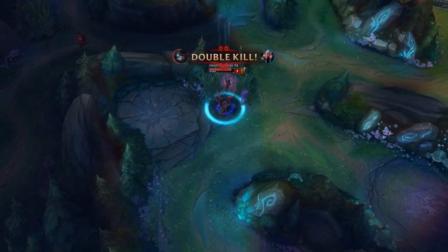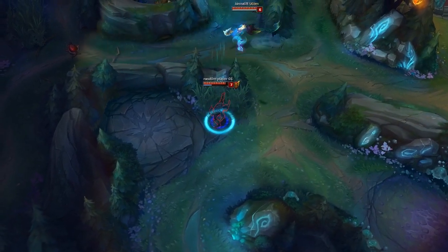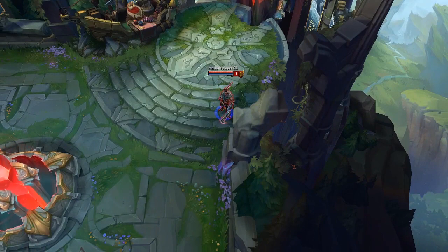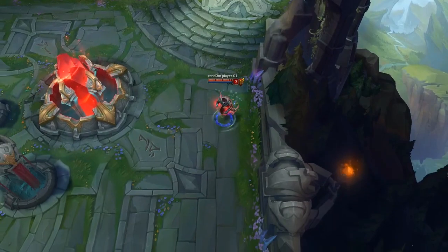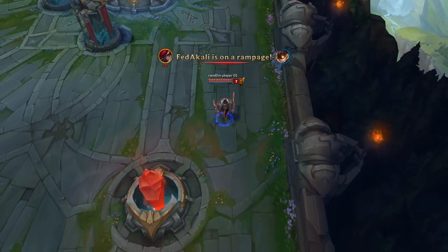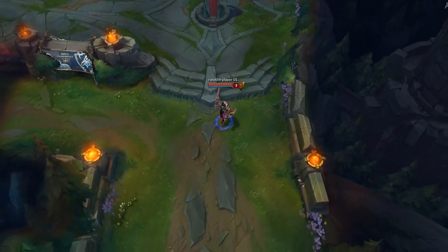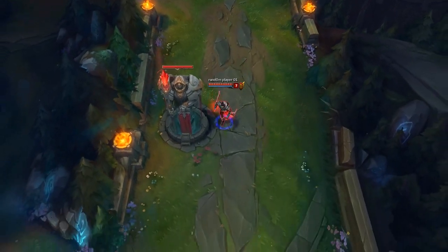For the builds, when I do Summon Aerie, I've been going the standard build I've pretty much always been going for the last few months: Bloodthirster into Infinity Edge, into Rapid Fire or Static Shiv, with Rust being situational. But I think if you're going Fleet Footwork, you can do a no-lifesteal build with the first item being Infinity Edge, into Static Shiv, into Rapid Fire, and then maybe even an Essence Reaver or get a lifesteal item at that stage. I think that can work, but I just think the early game is so much worse that I really don't like it myself.